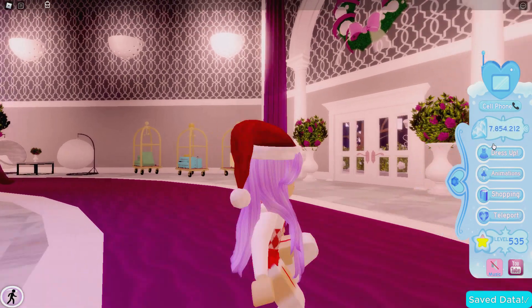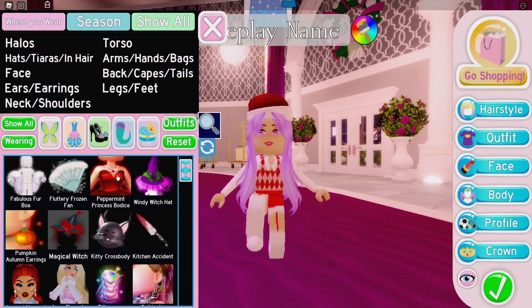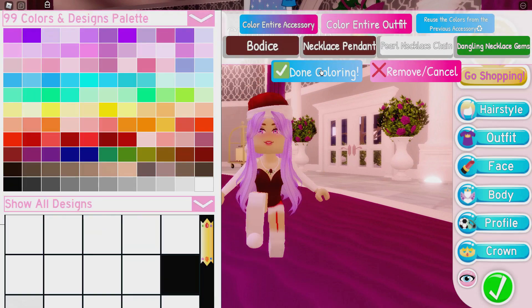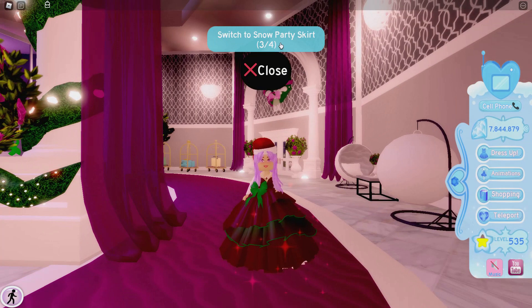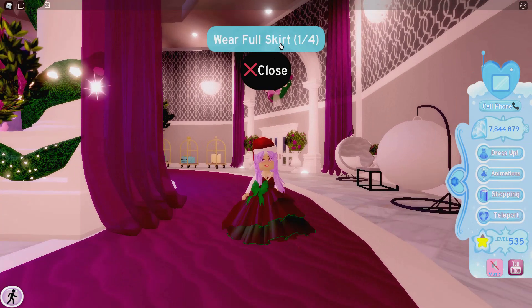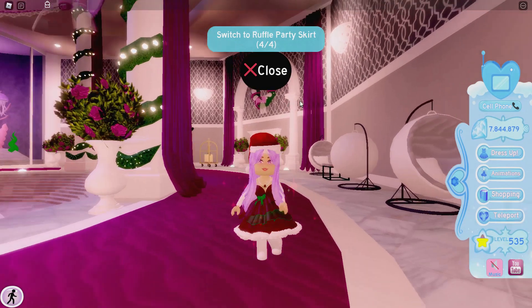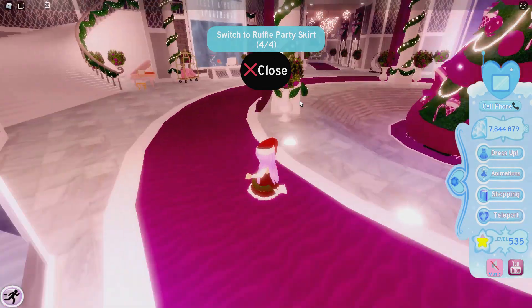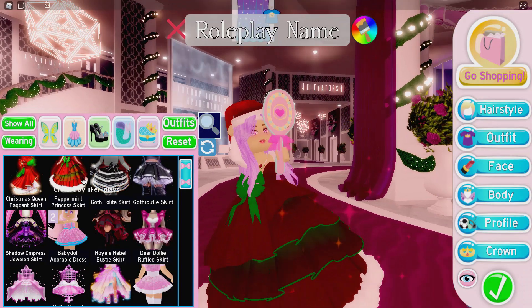They cost about 200,000 diamonds total, which is super expensive, but we are going to be checking out the new set: the Peppermint Princess. There are so many toggles in this set that I love. I honestly love this snow party skirt — it literally sparkles when you do it, and it's just so amazing.